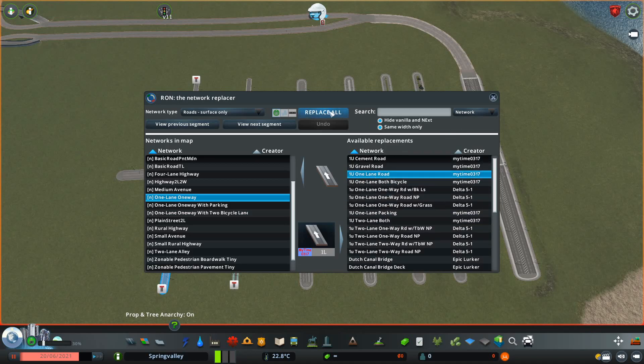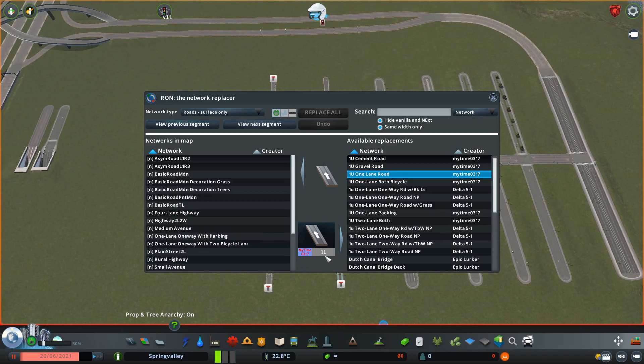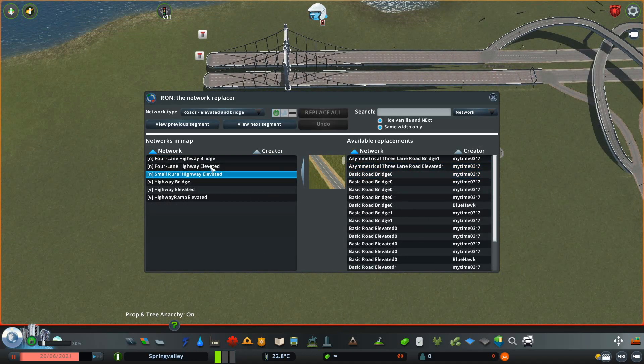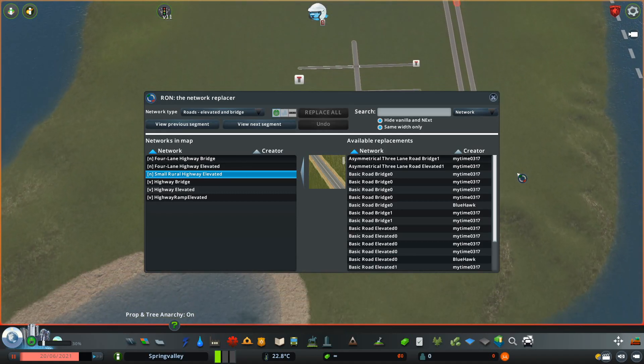It will automatically replace every instance of that road on the map with the road you selected. To see which road you are about to replace, you can click Previous Segment or Next Segment. After the replacement, the road will disappear from the list on the left side. Keep repeating this until you don't see any Network Extensions roads anymore. Then go to the top left menu again and select the next roads menu: Elevated and Bridge.